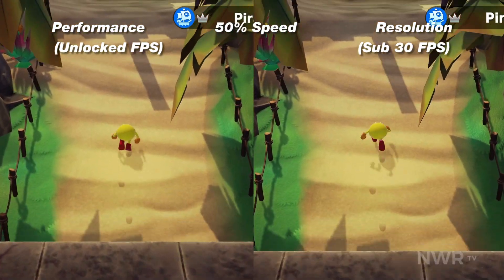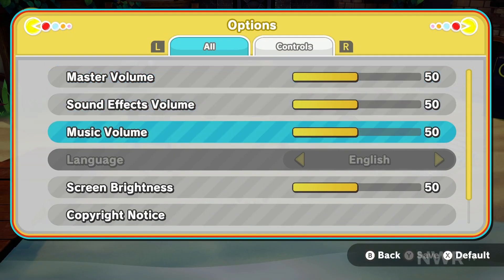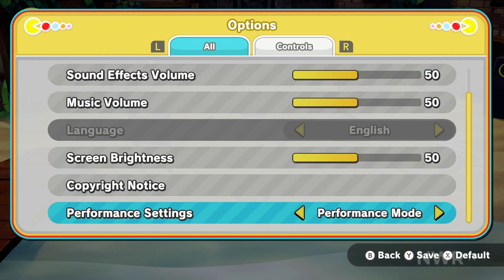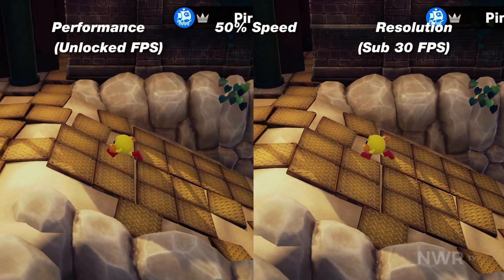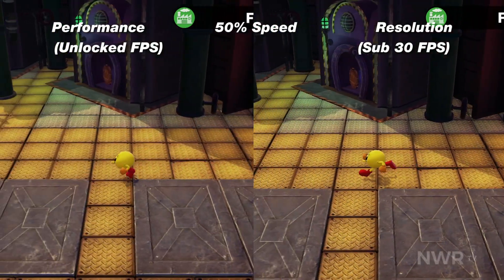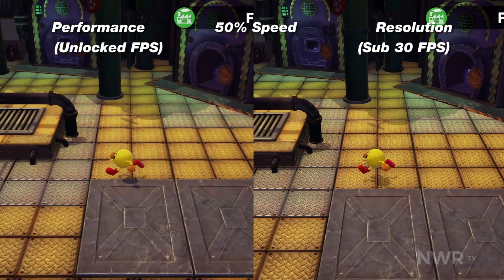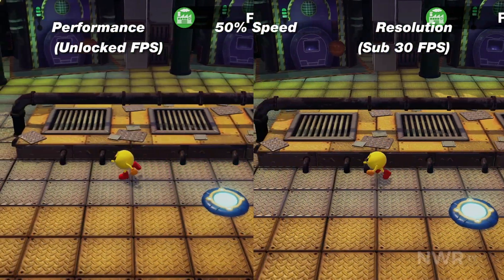However, hidden away at the very bottom of the options menu below the copyright notice is a toggle for resolution and performance modes. Switching to performance mode drops the resolution very slightly, but smooths out performance significantly. The loss in image quality is so minor, especially when playing handheld, that I'm baffled why this isn't just the default display mode.